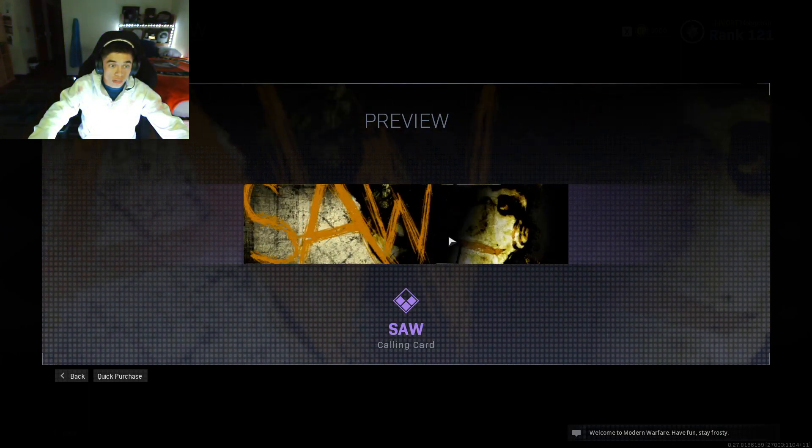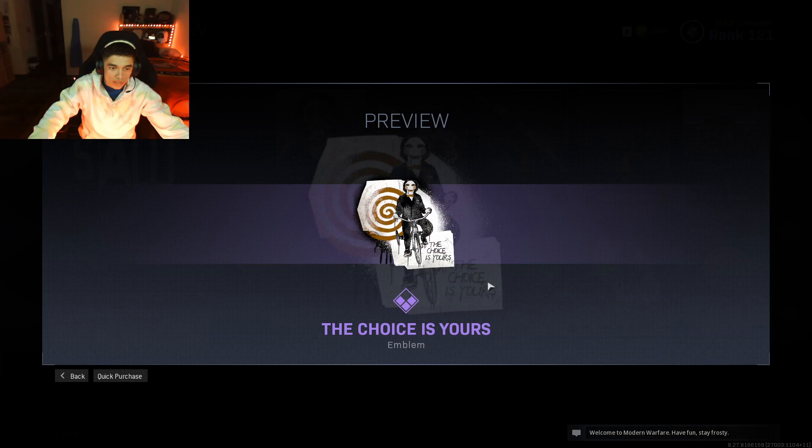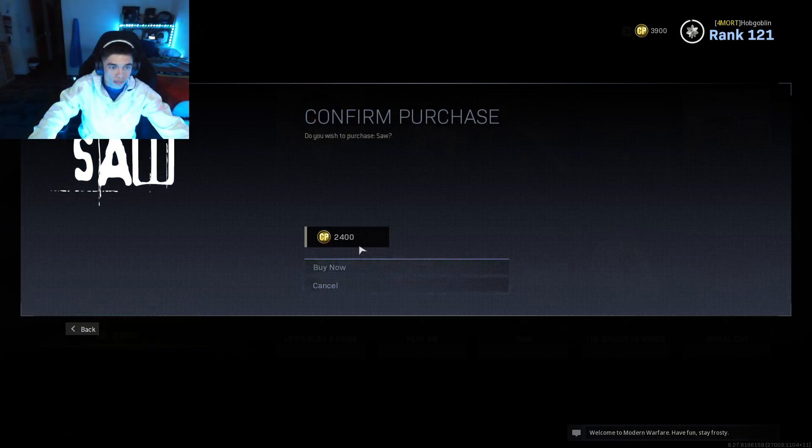Calling card — oh, that is dope. That is dope. The 'Choice Is Yours' emblem — yo, this is actually pretty dope. And the SAW spray.